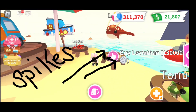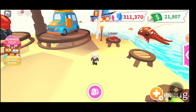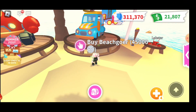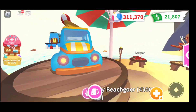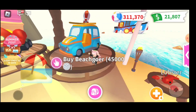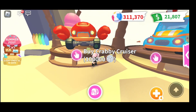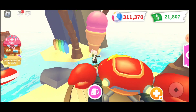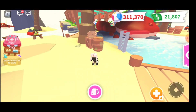Then we have the Lobster here for 11,000 beach balls — not too bad, really cute. We have the Beach Goal here for 45,000 — a goal with an umbrella on top and I think a surfboard. And then we have the Crabby Cruiser for 100,000 beach balls.